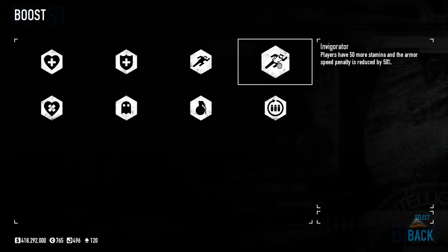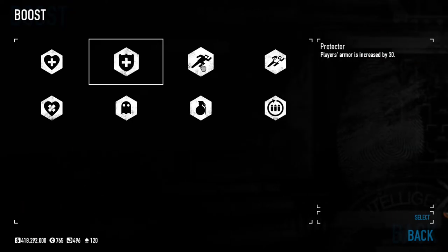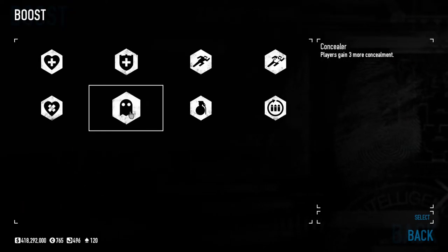The boosts aren't as important, but you should pick Accelerator as slot one. For slots two and three, choose between Invigorator, Protector, Detractor, and Reinforcer depending on your build. For a stealth build you should pick Concealer, which gives you more concealment.